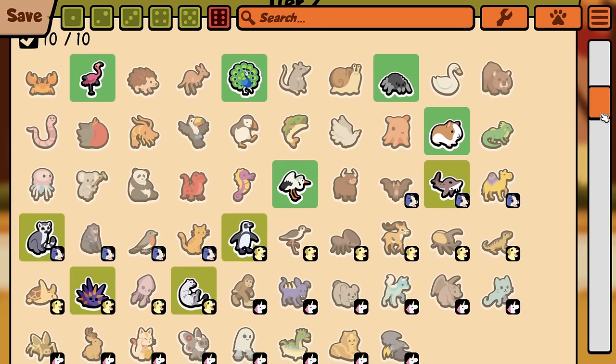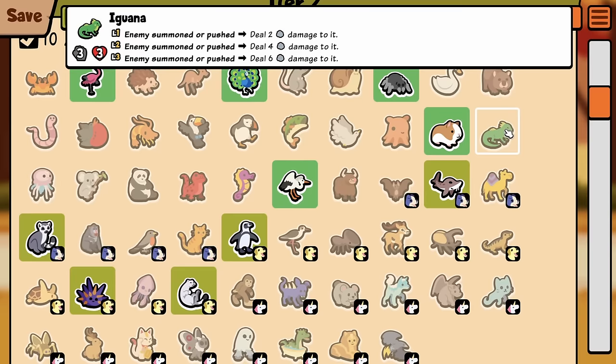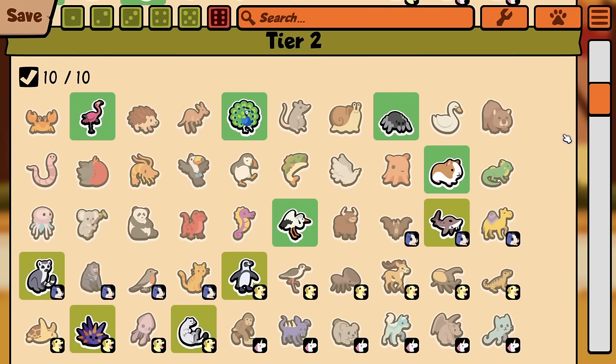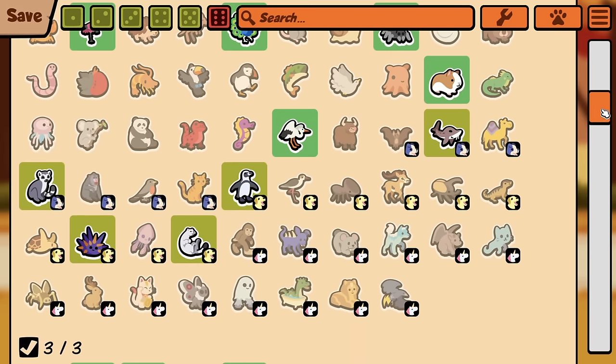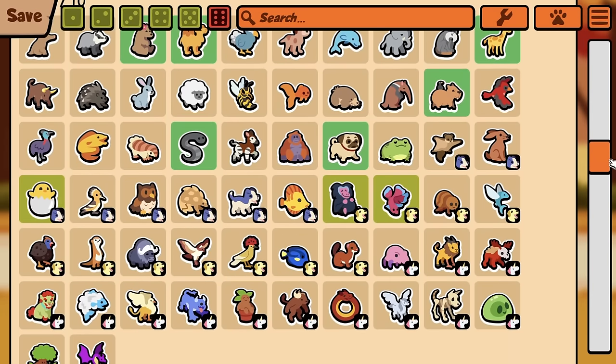Oh no, Seahorse is a Tier 2 now — okay, sorry, my bad. Maybe if it was in the patch notes or something I would have noticed. Pushed the last enemy one space forward — so yeah, now I guess it's just a custom only pet. Okay, this is a whole lot to digest for sure.